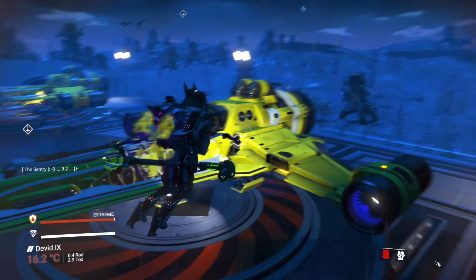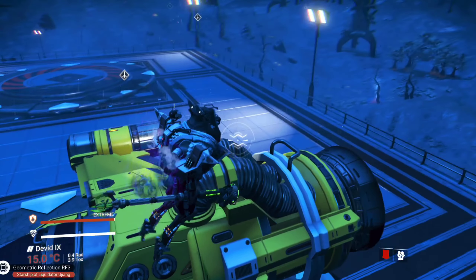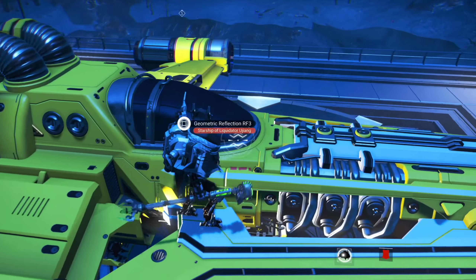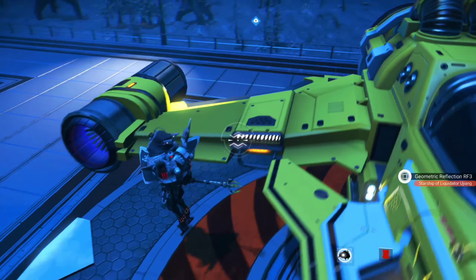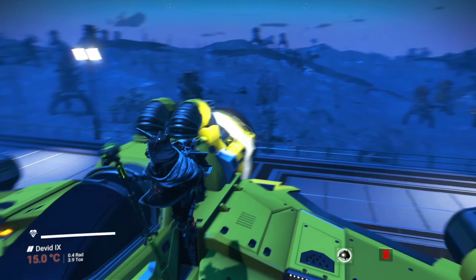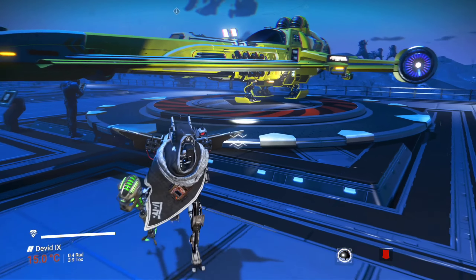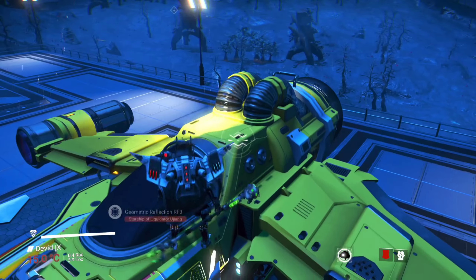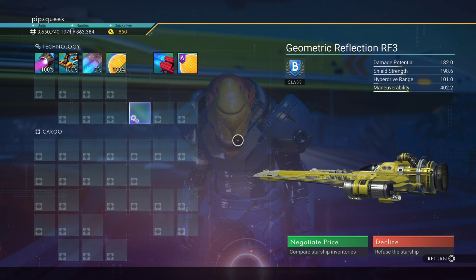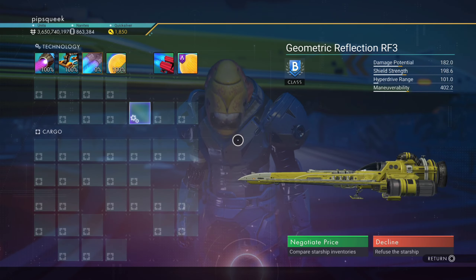The reason this one is so rare is because it's got the two things on top — the two big cables. It's pretty rare to find those already. Then the coloring is fully yellow with a little bit of white in the front, and the nose is pretty rare too. The wings on this ship are also pretty rare. In all those jumps, the number of ships I found with this color scheme is just this one. I currently own one that's purpley-bluish with silver, but this is the first one I found myself.